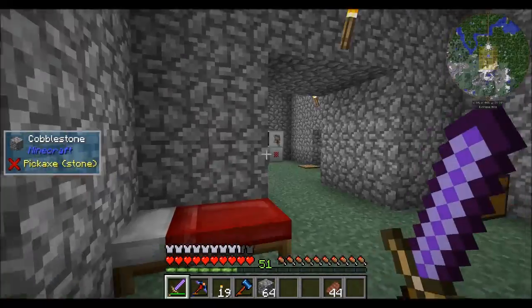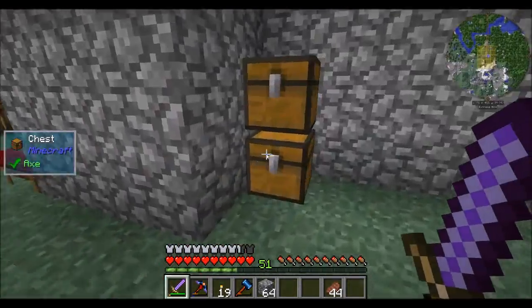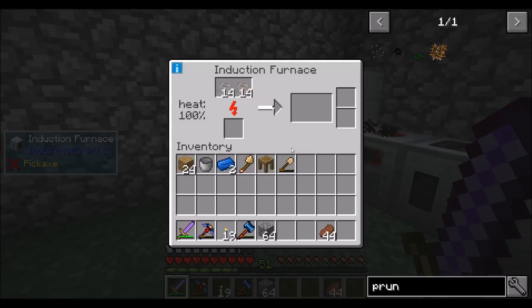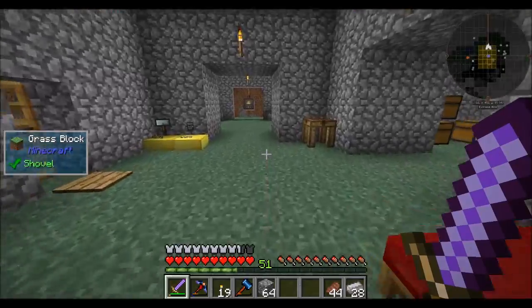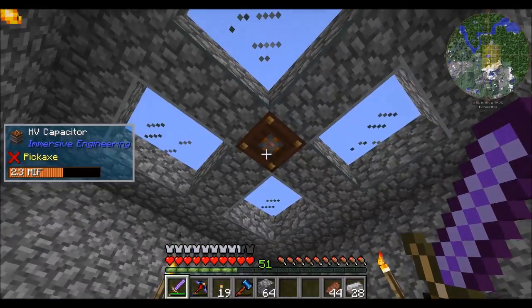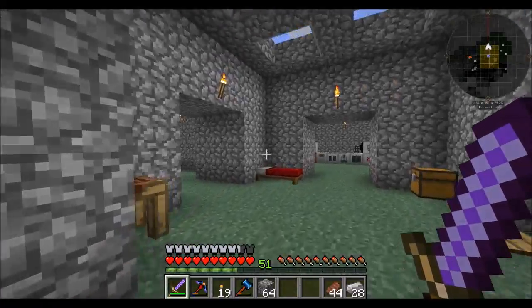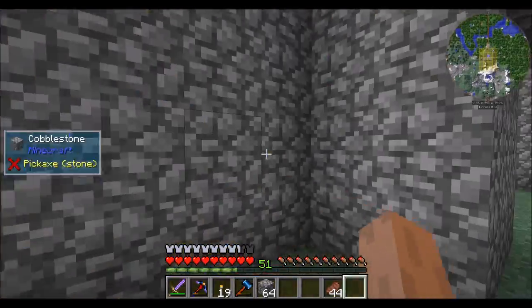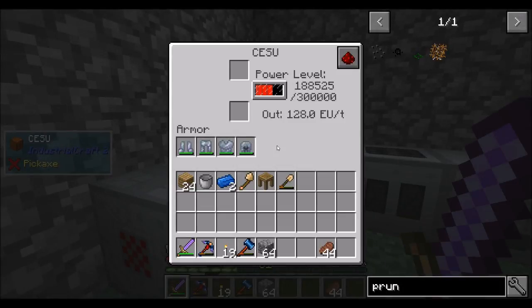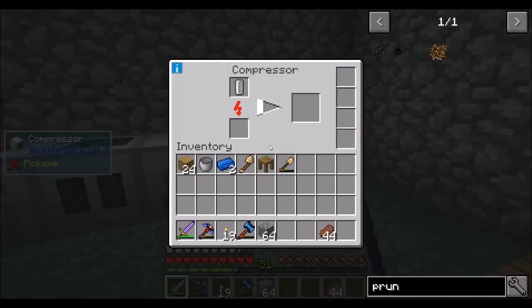Hello everyone, this is Direwolf20 and welcome to episode 9 of the Age of Engineering. Today I'm processing some ores that I got from last episode - did some mining, which you can tell based on my pickaxe and hammer having less durability. Last episode we set up a water mill, a coal generator plugged into an HV capacitor, and a solar panel hooked up to our CESU producing power at a decent rate.